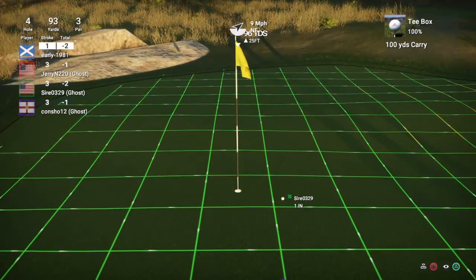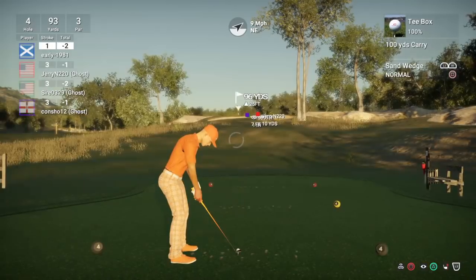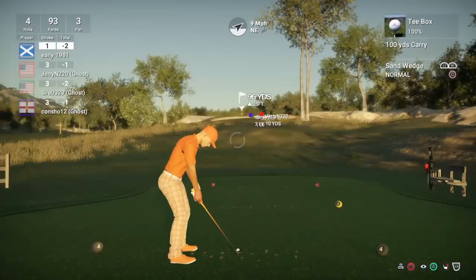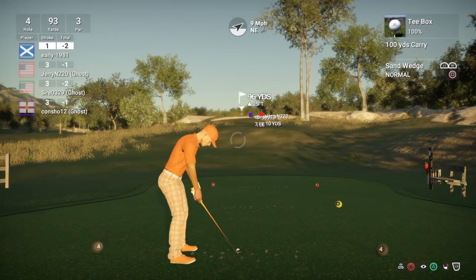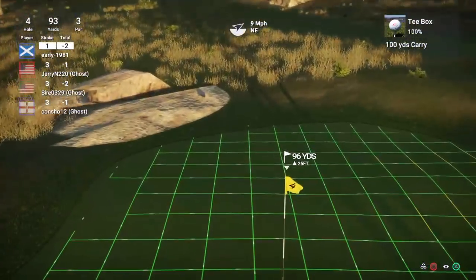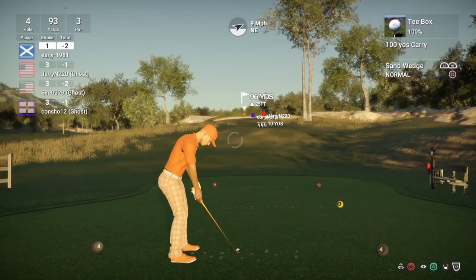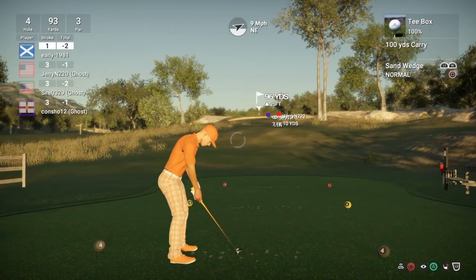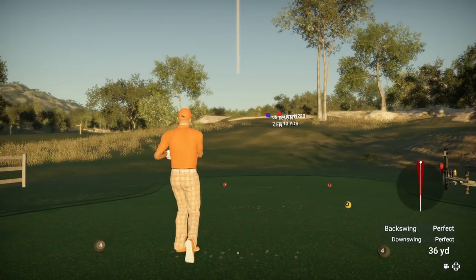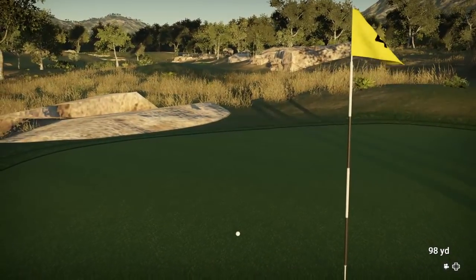Jack is closest there - look at that approach shot from Jack. I've basically got to get this inside one foot to take it. It's currently one to me - I've won one point on first hole, Jerry won one, no one hit the previous green. 96 yards, up 23 feet - I've got to add on eight yards for that, so 104. But with this wind and that slope - wow, what a shot from Sire! I'm just going right at it here. That was a far better swing. Heading for the pin - should spin back. Didn't get as much spin as I'd liked. I think Jack has just taken that one.